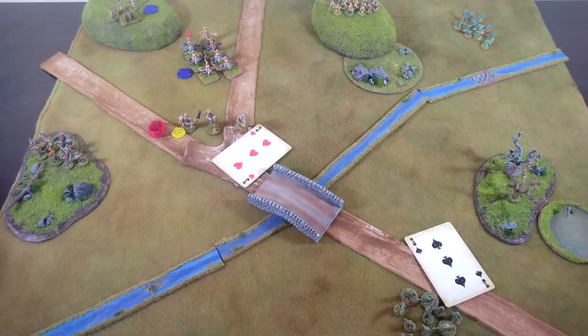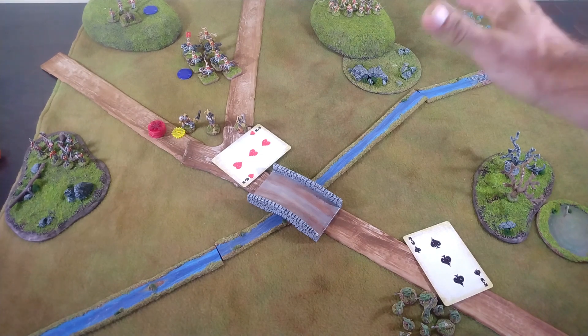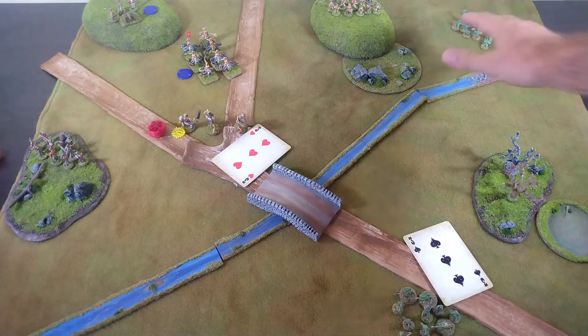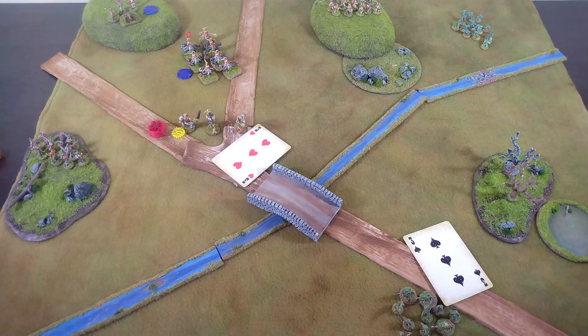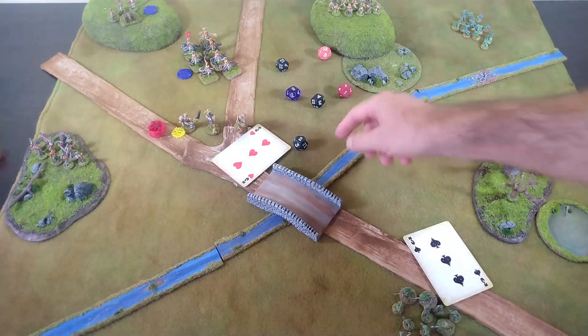The line infantry uses their interrupt — they pivot, break their open order, and take the shot at the lizardmen. The lizardmen eat a total of 12 shots. They're at long range, the infantry moved so they're at minus one, and the lizardmen are small for an additional minus one. Normally hitting on fives, because of those two factors they're only hitting on sevens. Rolling six dice twice counting the sevens — nine hits all together.